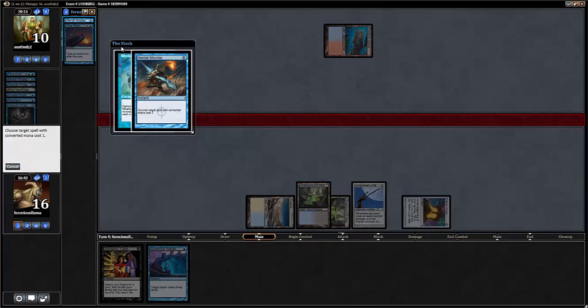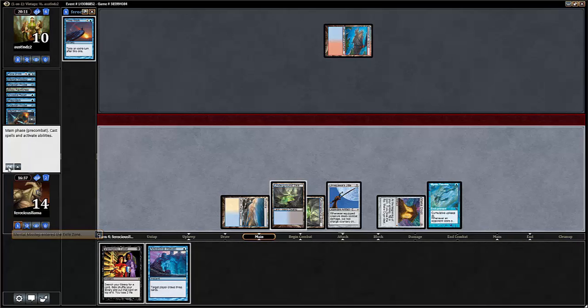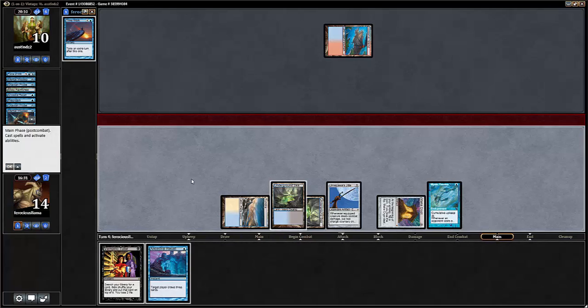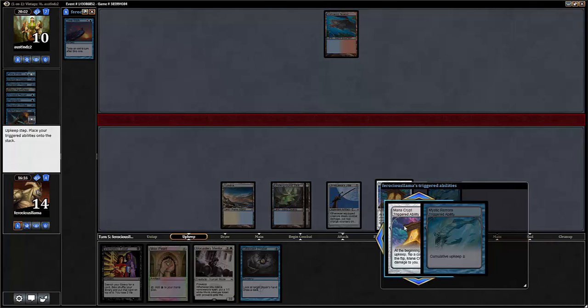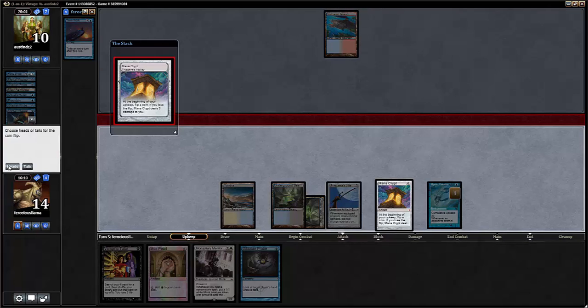He can Misstep it — we'll Misstep it back out of our graveyard. Maybe he wants to Force it and use two cards to kill our one that was free anyway because we cast it off Yawgmoth's Will. Now we're going to go to our end step and Ancestral ourselves, because he probably doesn't have another Mental Misstep. Now we're in a sweet spot because our opponent can play no non-creature spells without us drawing a boatload of cards. Mystic Remora is sweet when it comes out a few turns late like that.